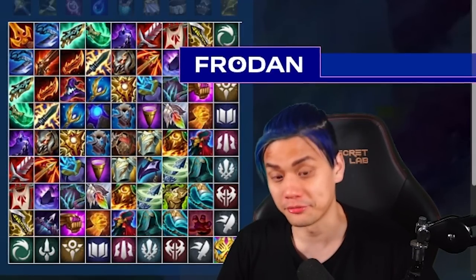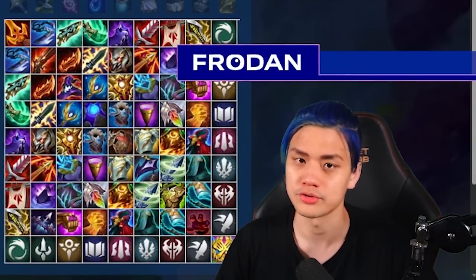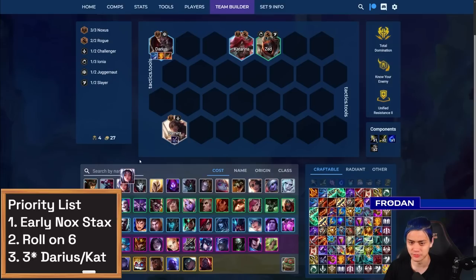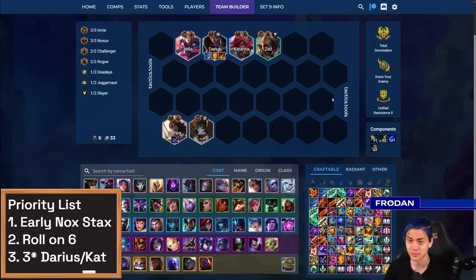Let's say at six you aren't able to find the six Noxus — what do you do? Just play good units around your core. Let's say you find a Zed and two-star him, and instead of Warwick and Kled you find the classic Ionia core. So now you have three Noxus, three Ionia and you're able to get that done. In this case, I'd probably not play Jhin and try to look for Set, but the Juggernaut is really good here.